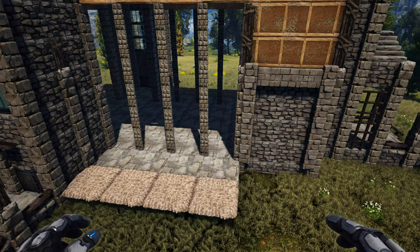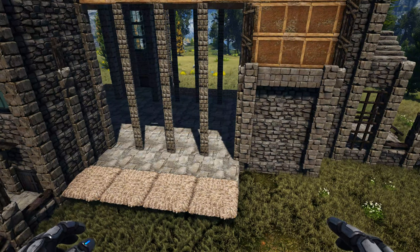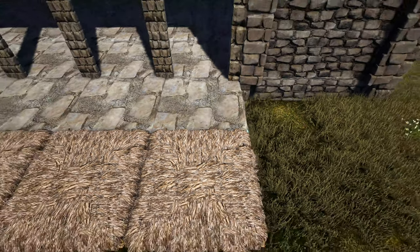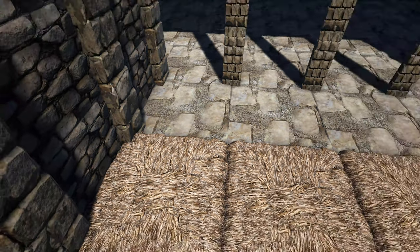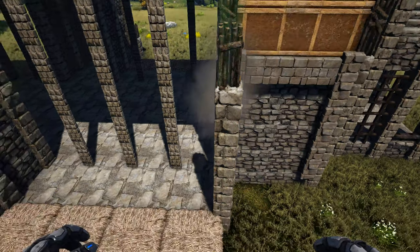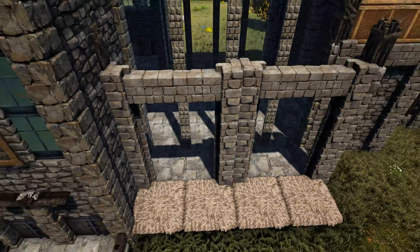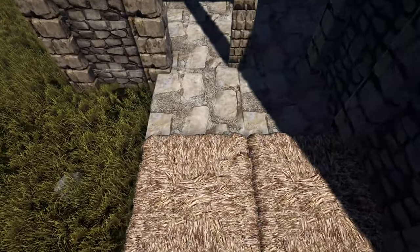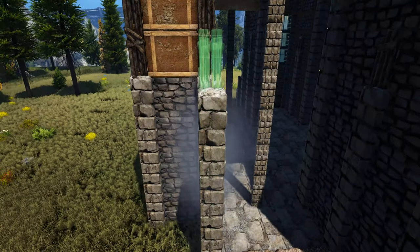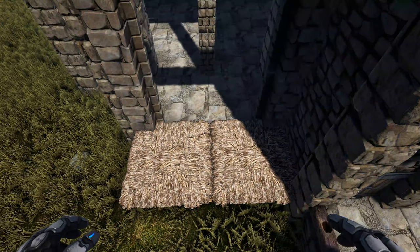Now we're going to start building up the side rooms. Each side of the build is exactly the same, so follow along with one side and copy it to the other. Come to this foundation and place a wooden fence foundation on it on the side, and also place one here on this one. Come to the front corner and place four high stone pillars followed by one wooden pillar. Attach a stone dinosaur gateway and add one more right here. Go to the back corner and place another wooden fence foundation. Place another four stone pillars followed by one wooden pillar, then snap a stone dinosaur gateway. Copy this on the other side of the build.